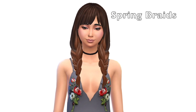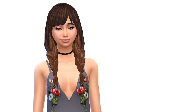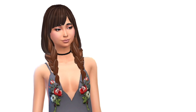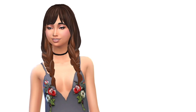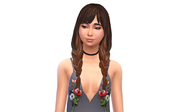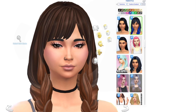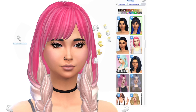Then we have the Spring Braids. This is only the original download — I've been looking for recolors but haven't been able to find any. For the colors included, you get the EA swatches but each color swatch is an ombre color choice. I'd really like to find more natural solid colors, but I think it has a very youthful look. It's typically how I would wear my hair with loose lazy-day braids. There are natural ombre options as well as some more colorful ones that remind me of Anna from Frozen.